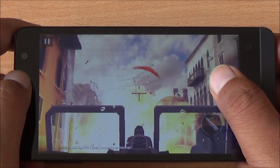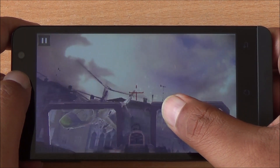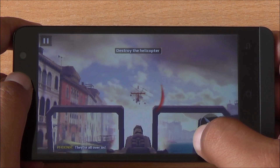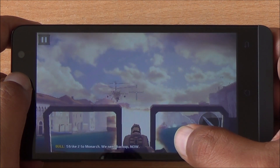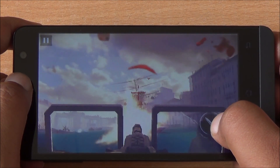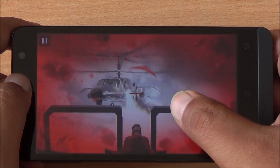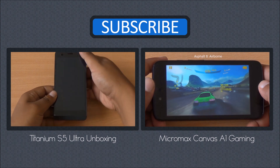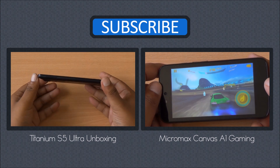That was the gaming review of the Carbon Titanium S5 Ultra, available for about rupees 7000. The gameplay is smooth; however, it is hindered by just one fact — apps as well as app data are not movable to the external SD card, so you don't have enough space to install more apps. We'll be back with more on the Titanium S5 Ultra. Till then, you can watch its unboxing as well as the gaming review of the Micromax Canvas A1.